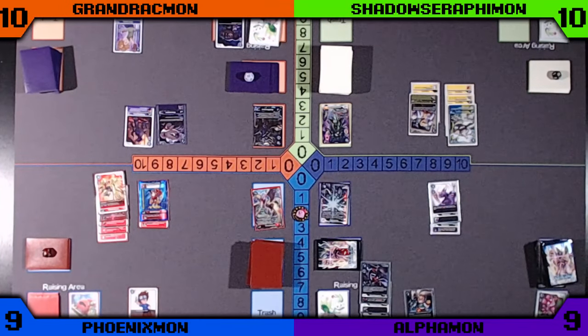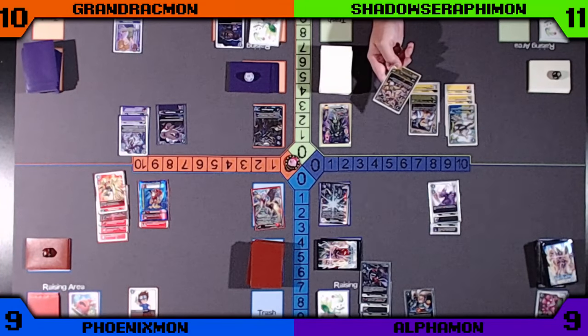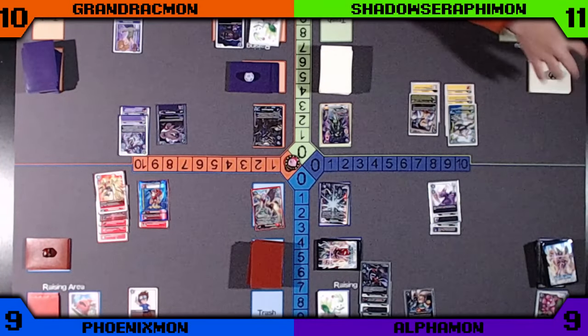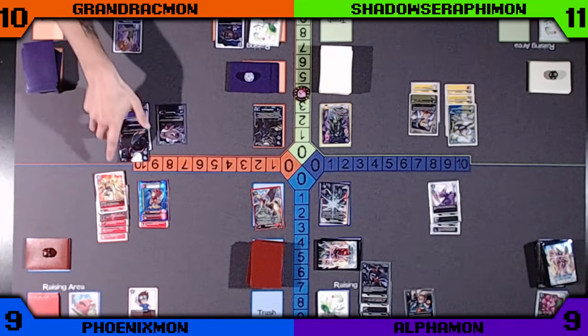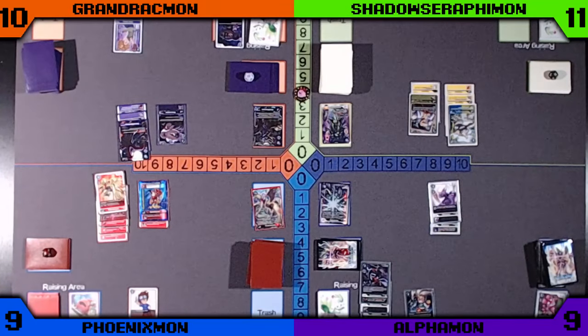Blue will digivolve into the Phoenixmon to pass the turn. Orange will set his memory to 3 with the map, then digivolve into the Scalpelucci Mon. We do see a bit of a misplay there with the Agamon Expert — you only get the recovery if an opponent plays a Digimon, but that's okay. Orange is going to go into the Venom Myotismon, and we also see a bit of a misplay — he never actually uses the opponent's turn ability on there.